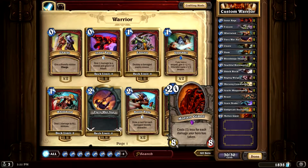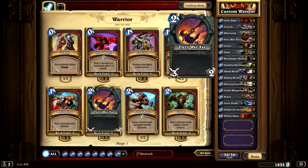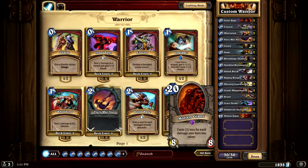As a Warrior, you're going to be using your weapons and taking some hits to the face. Molten Giant costs one less for each damage your hero has taken — amazing card. It's going to be very cheap quickly, and you'll have a lot of pressure on the field that they're going to have to deal with early game.